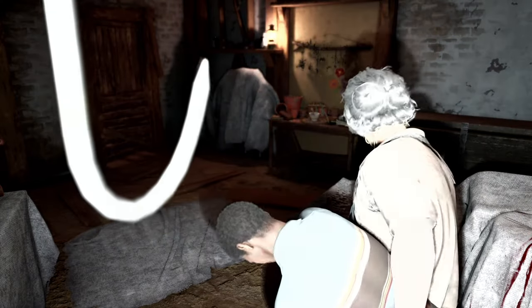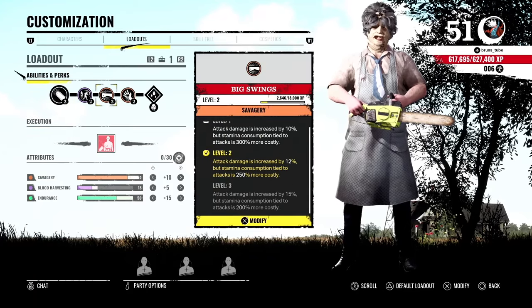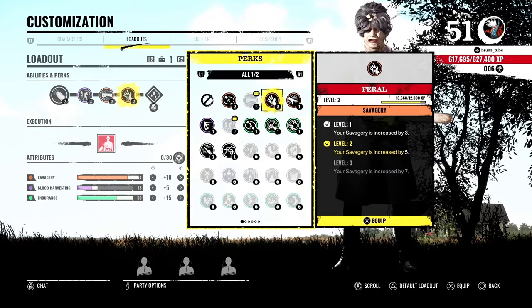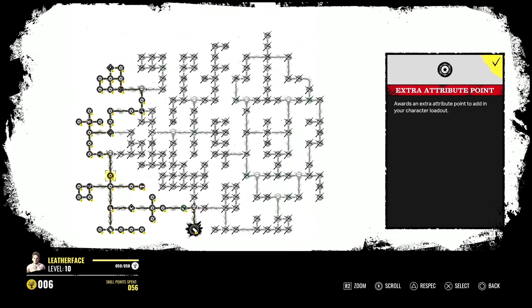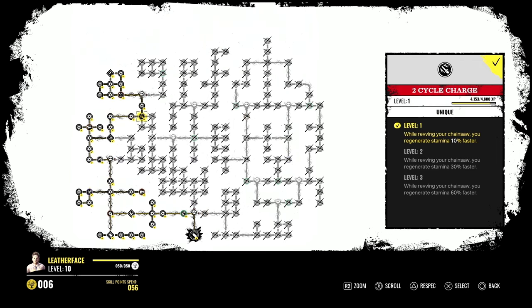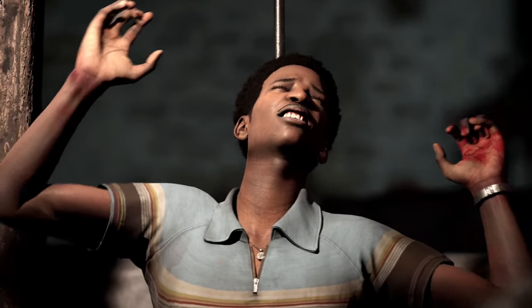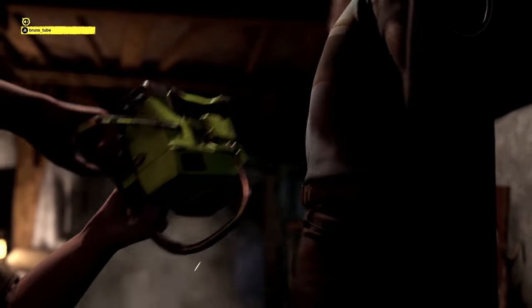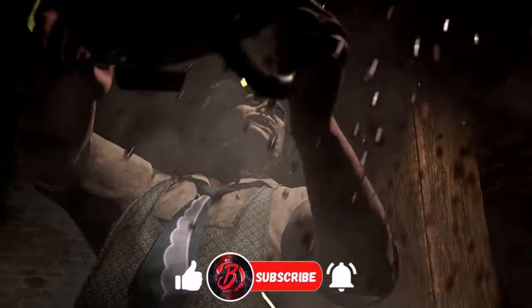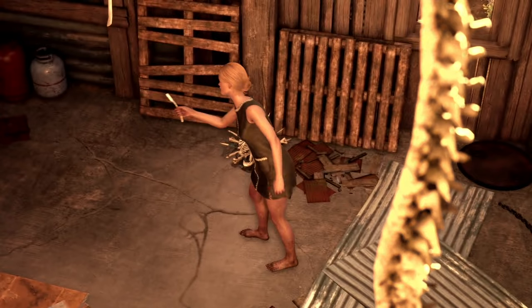Hello my friends, it's Bruns here and welcome back to the channel. Today I'm going to be showing you how to get the maximum number of attribute points in each family member's skill tree and also what the random perks are that each of them can get. A lot of research went into this and I really learned a lot from this process, so I hope you guys enjoy this. If you do, please drop me a like, consider subscribing and joining the channel to support more content like this.